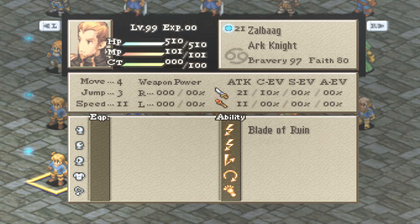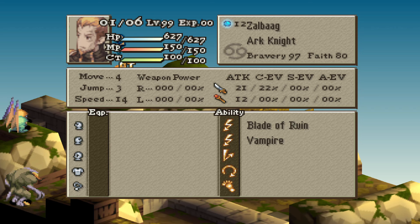However, his Lucavi Arknight is even better in nearly all areas, having more HP, MP, and magic, and a very noticeable speed and evasion difference, making this version just straight up better.